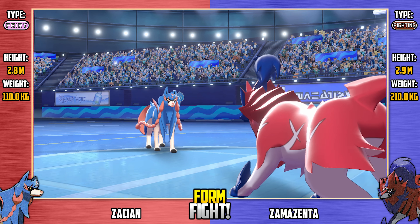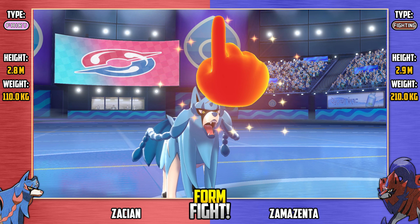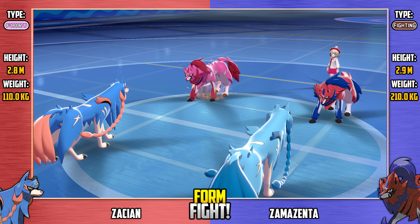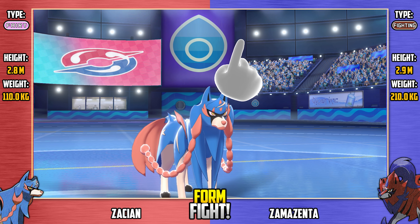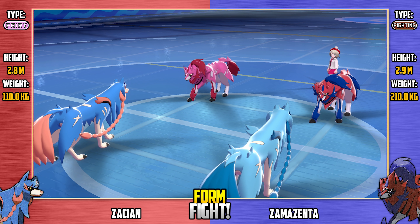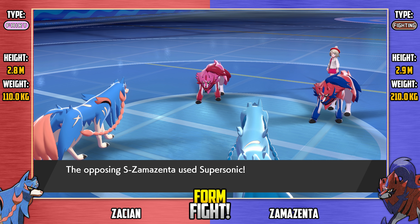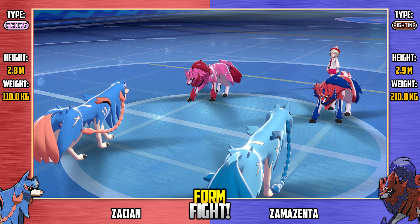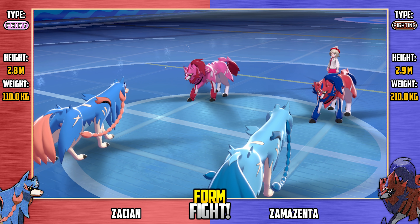Regular Zamazenta starts things off with Grass Knot — do be aware these are the Hero of Many Battles forms; we'll get to the Crown Sword and Crown Shield forms in the next round. Here's Flatter on shiny Zamazenta from shiny Zacian. Now Zamazenta is confused because of that Flatter and its special attack has increased as well. Regular Zacian goes for Spite, which isn't going to do anything right now since no one's used a move on it yet. Shiny Zamazenta is confused but ignores it and goes for Metronome, landing on Supersonic — turnabout is fair play — now confusing shiny Zacian. So we've got two confused Pokemon on the field.